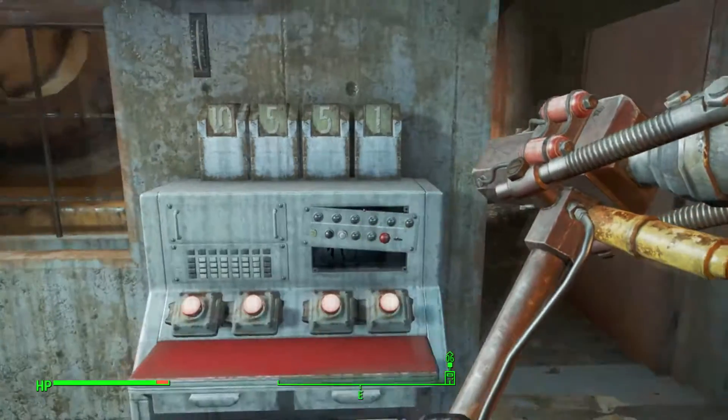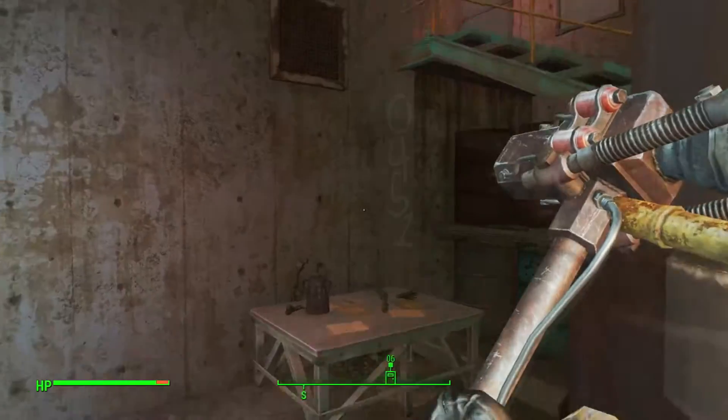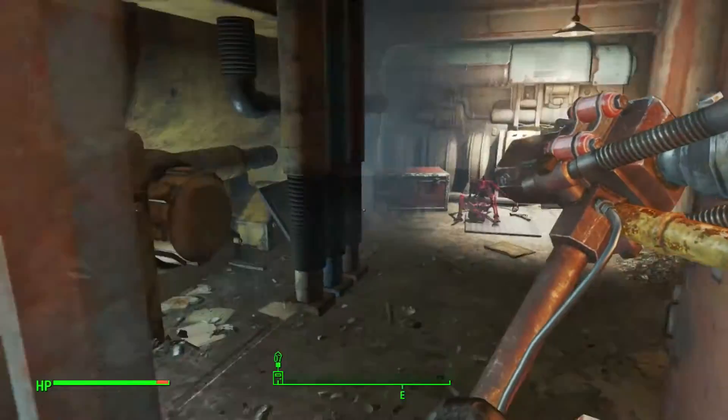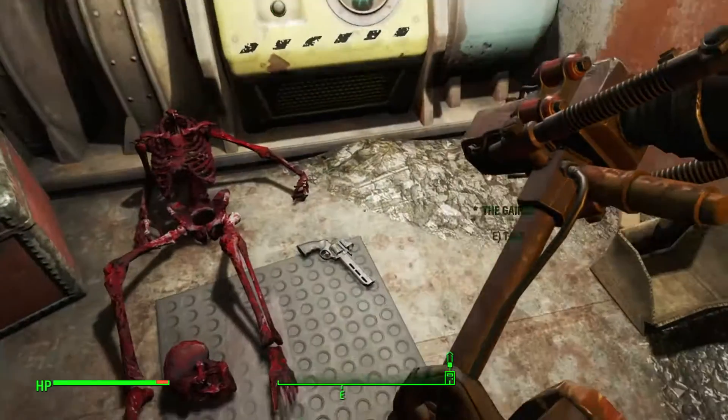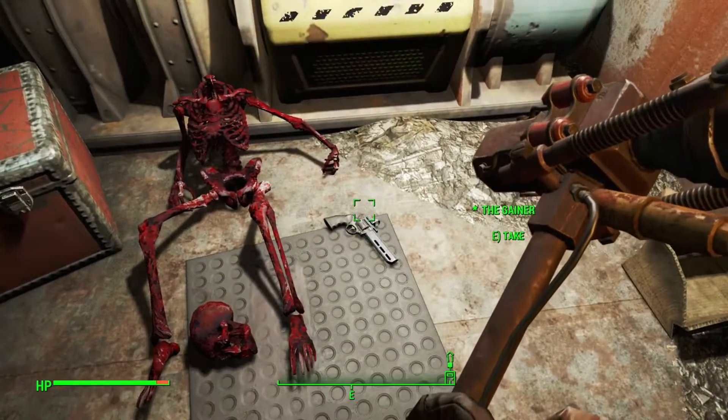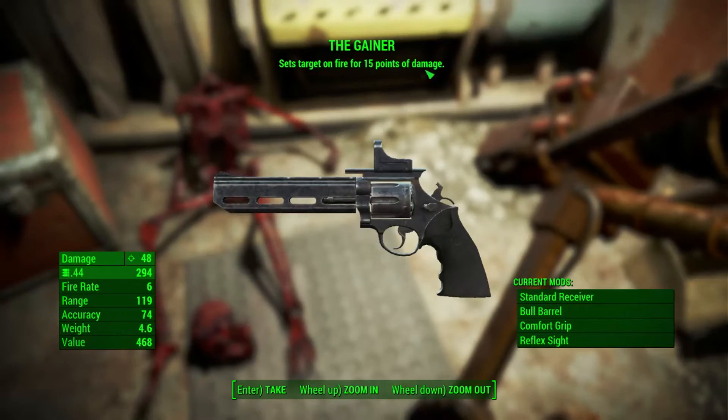Sorry about that, I hope this helps you guys out. The Gainer sets its target on fire for 15 points of damage. It has a base damage of 48. I don't have any extra pistol damage perks, so that should be the actual base damage for you guys.